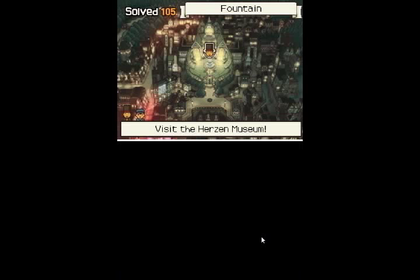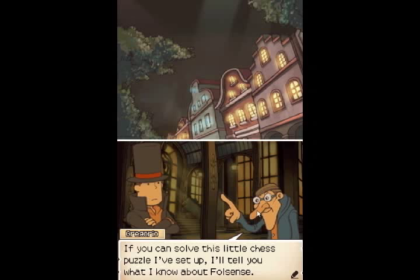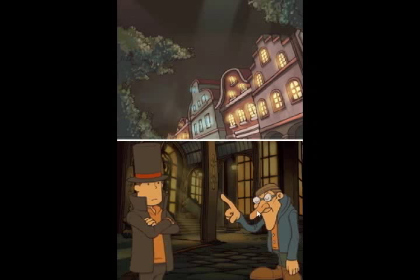And we need to talk to you. The name's Gregorio, and I love chess like mice love fancy cheese. We met you already. If you can solve this little chess puzzle I've set up, I'll tell you what I know about Fulsense. That sounds fair. Show me what you got. Number 107, The Knight's Tour 2. Worth 50 points.